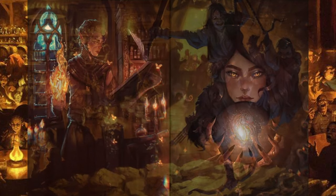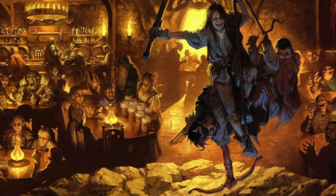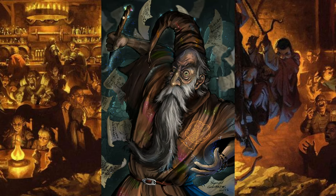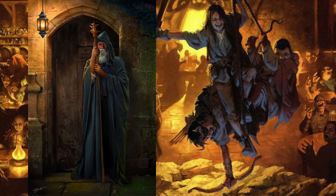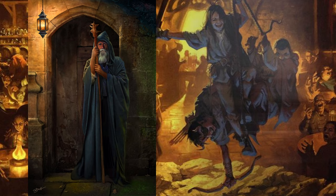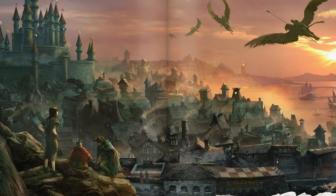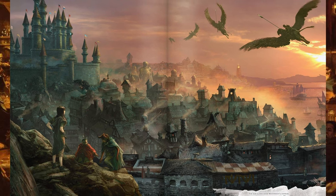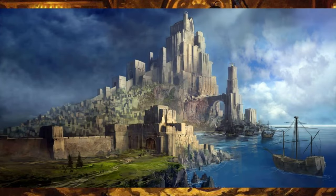Halister's apprentices came and went — some left only to return, drawn down into Undermountain's depths; others remained by his side. As they began dedicating more attention to their private obsessions, madness settled into their souls as well. During the years Halister quested on other planes and sequestered himself in his tunnels, his magnificent tower and its surrounding walls fell into ruin. In time, the city now known as Waterdeep developed in the shadow of Mount Waterdeep and spread outward to surround the ruins of Halister's home.